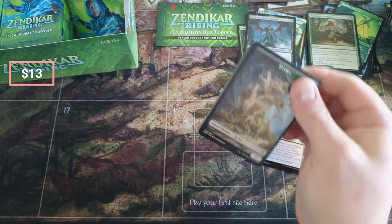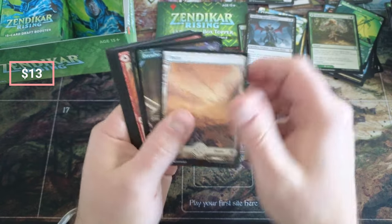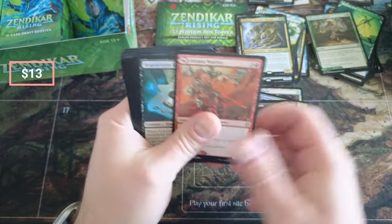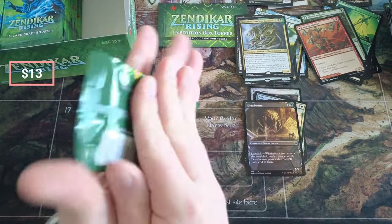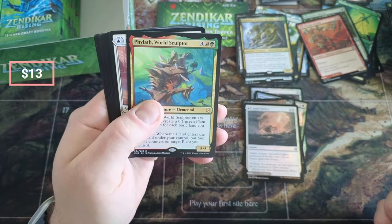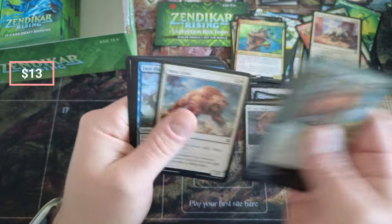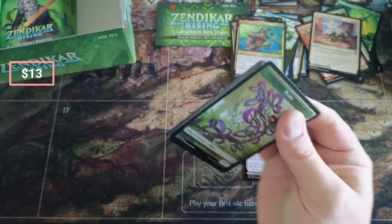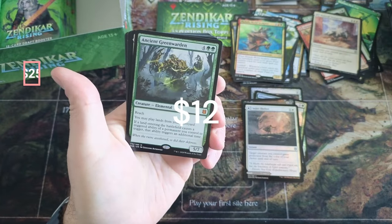That last box — two boxes — we ended up pretty well because I didn't even realize that the expedition fetchland I pulled was worth like $60. A little Dreadworm in the showcase — nice-looking showcase. Sky Clay Ravager, little Acquisitions Expert. Canopy Bailiff. I had no idea it was to that level. And oh — Ancient Green Warden! Boom — that's a $20 card!